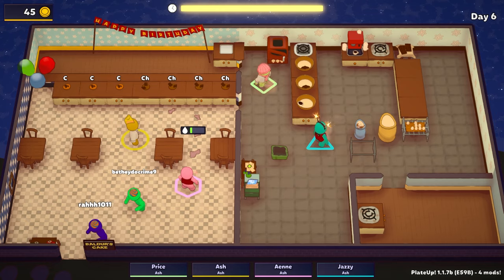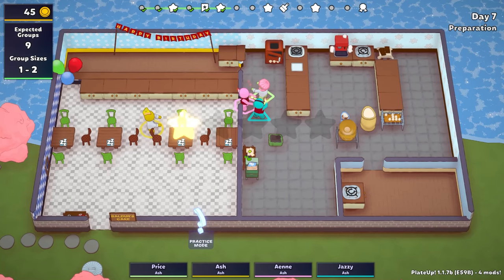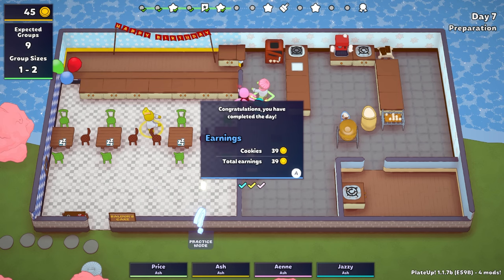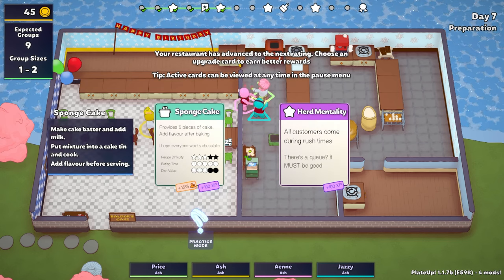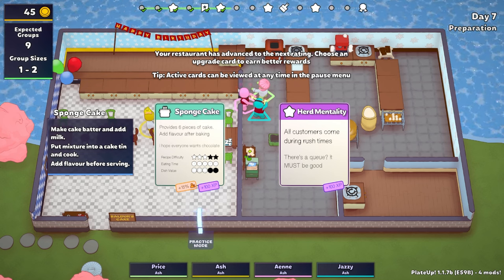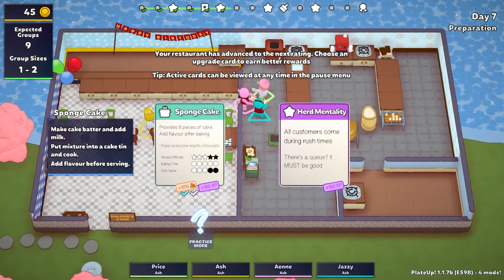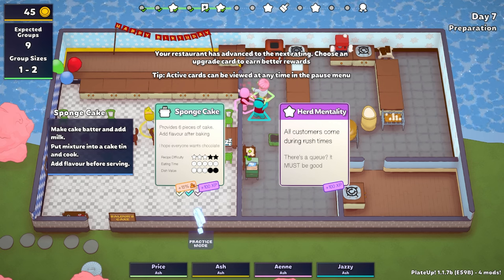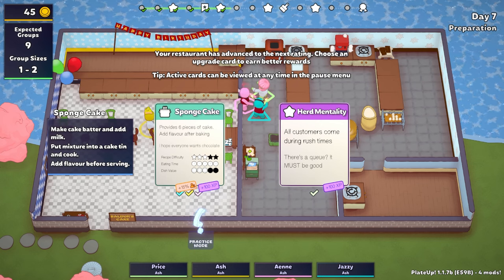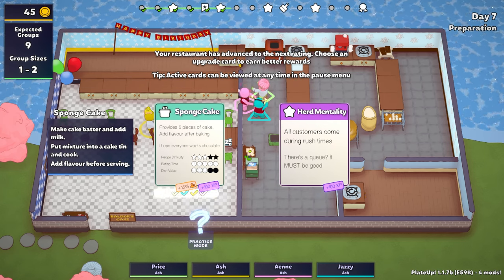Look at my little sparklers! Your sparklers are pretty festive. Are they getting in the cookies? You'll get a little bit of that gunpowder residue in every cookie — that's the 'Balder' part of the Balder Cake! Sponge mentality — provides six pieces of cake after baking, add flavor after baking, recipe difficulty three. I've never seen the difficulty things — that gives us more people.